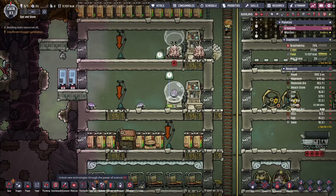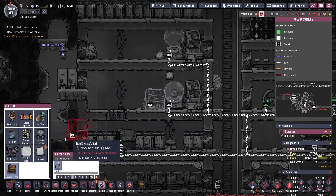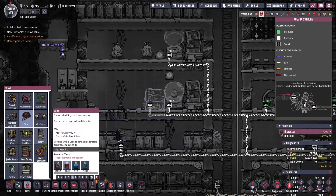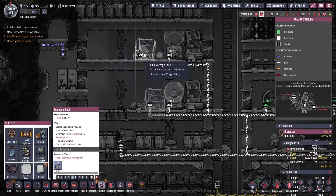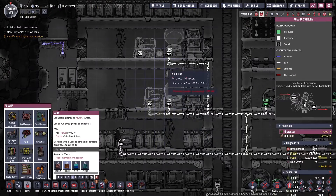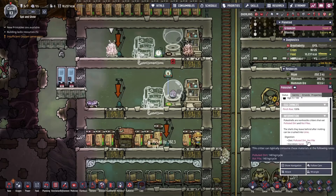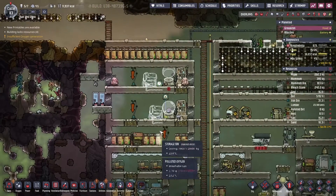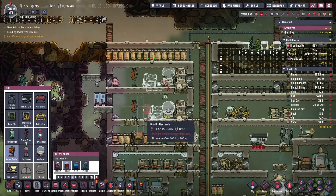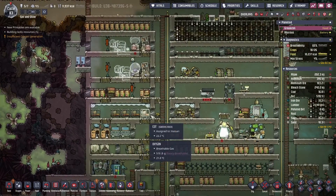I need to do a couple of things for my hatch farmers. Hatches will poop out coal, and in order for me to be okay with that on this fastidious challenge, I need to pick that up. And the same goes for these guys up here — they will poop out sand. They eat polluted dirt and rot and excrete sand. I need to clean those up, but also I'm not feeding them, so that's not good. I'm going to go ahead and include a critter feeder in each one of those so we can give them what they need to survive.